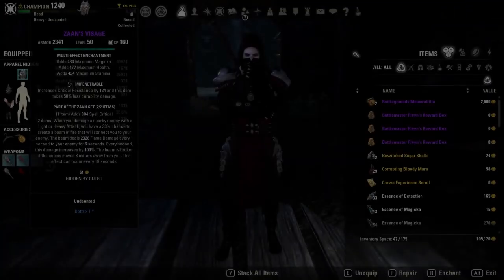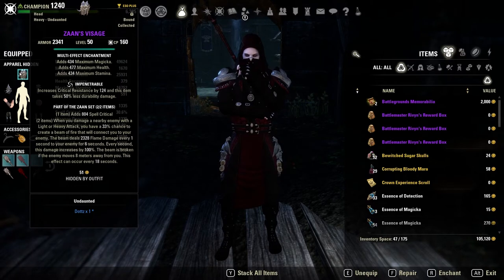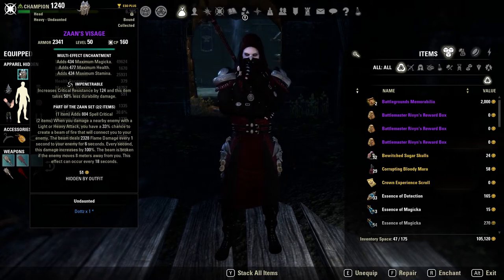Whenever you deal damage to an enemy with a light or heavy attack, you have a 33% chance to create a beam of fire that connects between you and your enemy, dealing damage over time for six seconds. Every second that this damage is dealt, it is increased by 100%. The beam is broken if the enemy moves away from you, and this can occur once every 18 seconds.